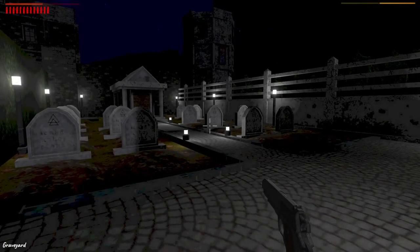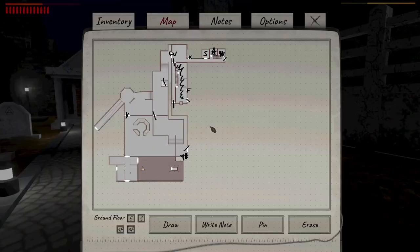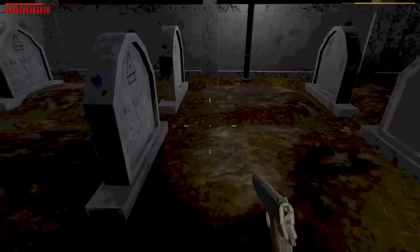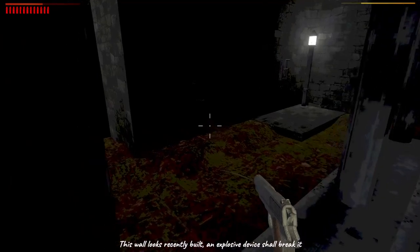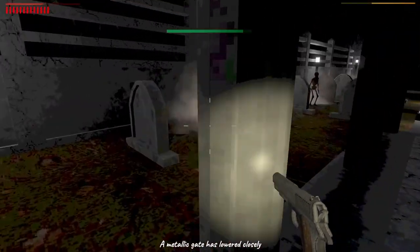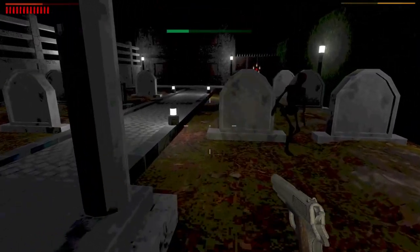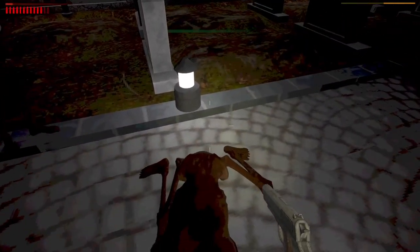I like that quite a bit. Okay so this is open. Let's see. There are grates and stuff, there is a door here. The wall is recently built — an explosive device should break it. I bet you just moved the grate, didn't you? Oh, Christ. Okay, we're leaving. Get out of here. Fuck off. God damn it. Oh, I'm going to die here.